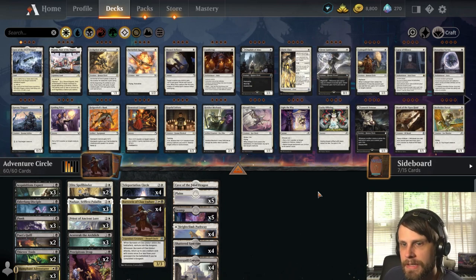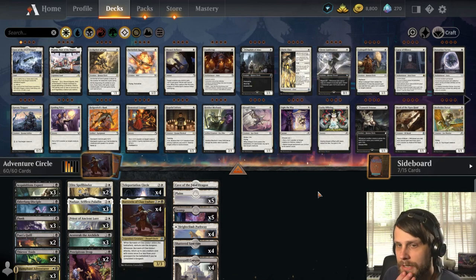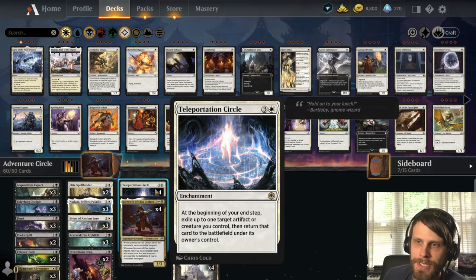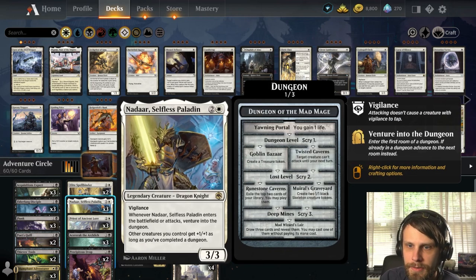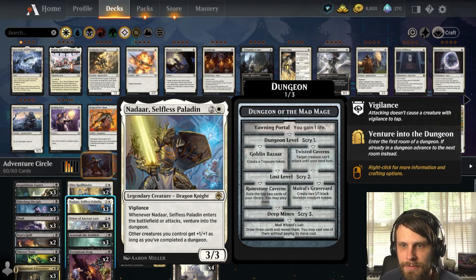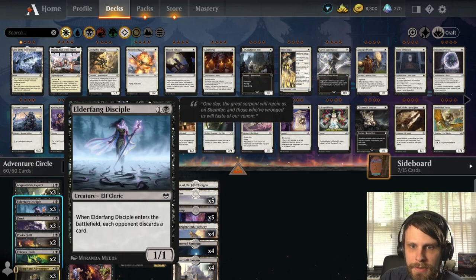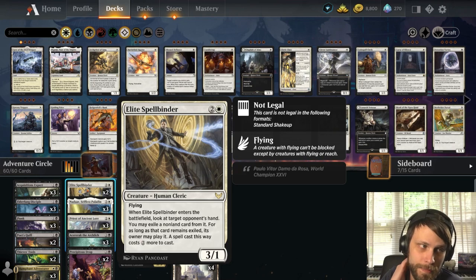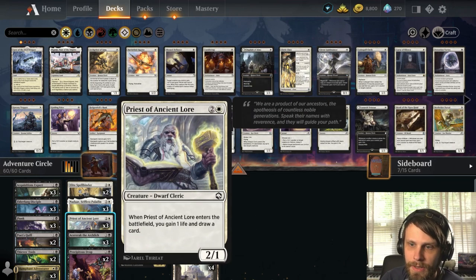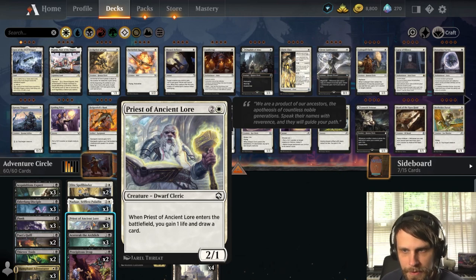Let's talk about this deck. This is a venture deck — Orzhov Ventures is very popular right now. I believe it was played last week in the championship. But this is the Teleportation Circle version of the deck, and it's a bit of an older version we've tooled up. The idea is to use Teleportation Circle with things like Nadier, Selfless Paladin, which lets you venture when it enters the battlefield.